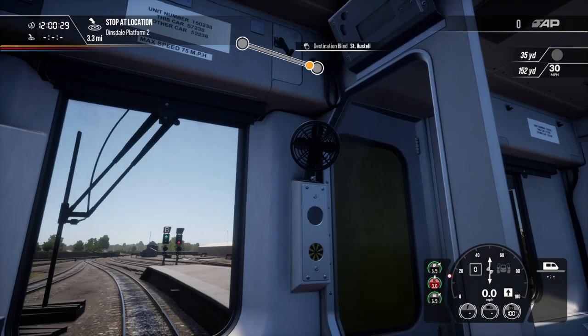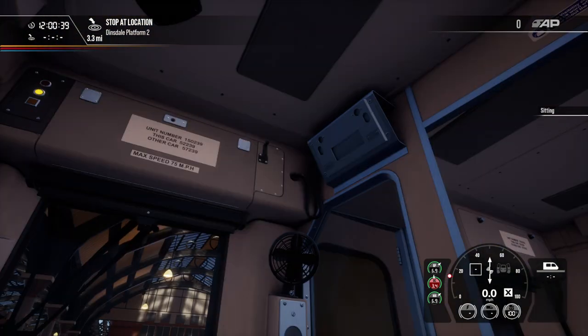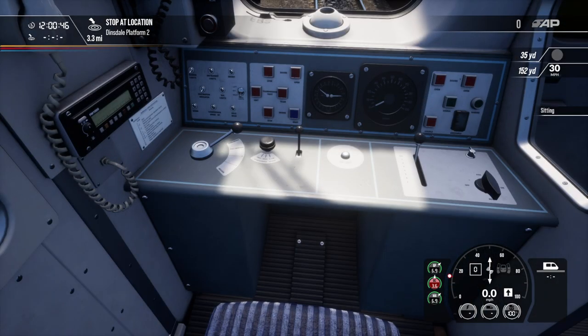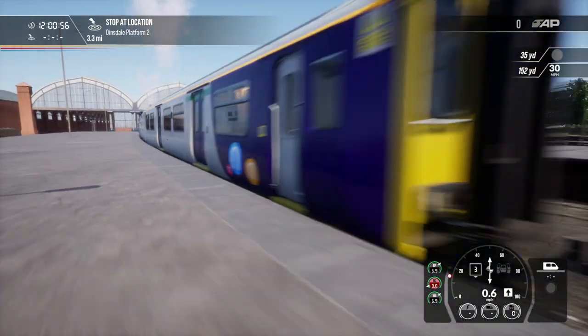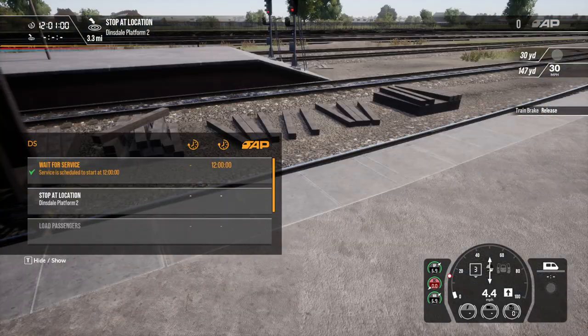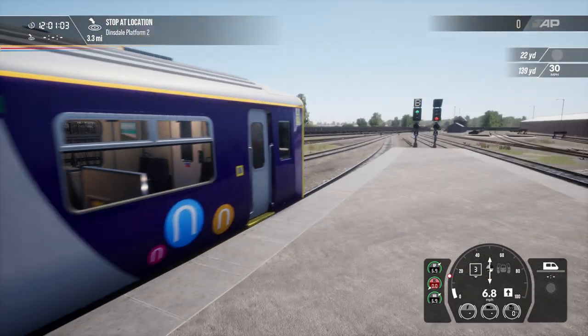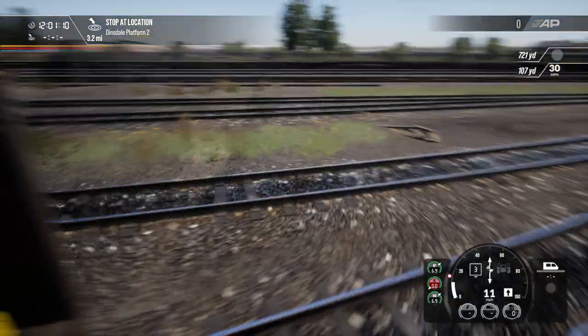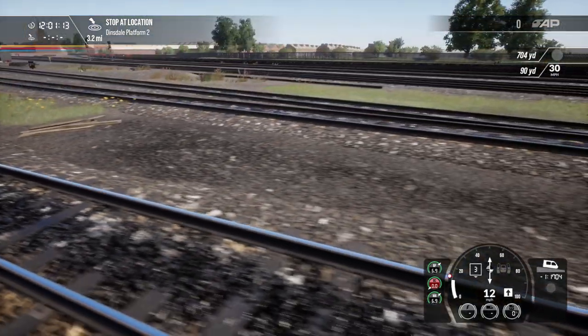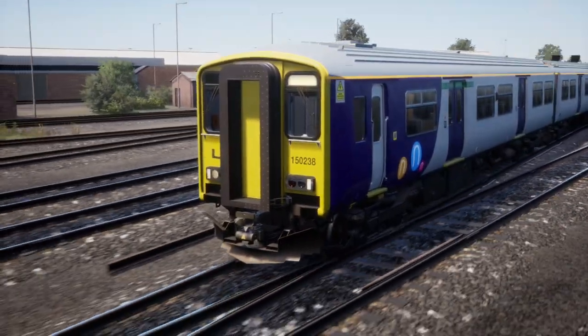If I can flip that — there's a special destination blind. So if I get the safety systems on, we can depart. We are going from Darlington to Sunny Teesside Airport. It shouldn't be super long — it should provide a brilliant opportunity to run this amazing train in an amazing livery.